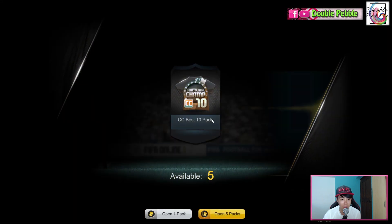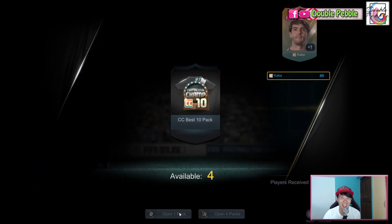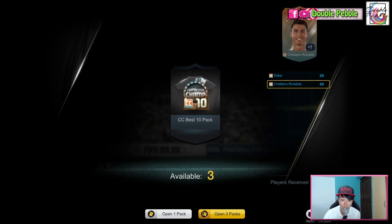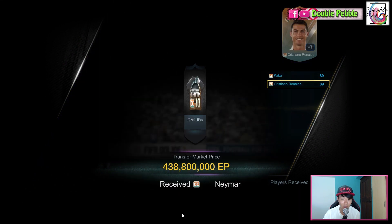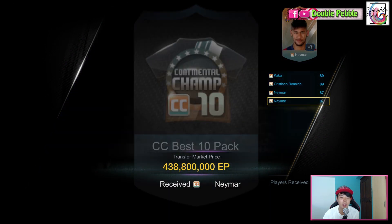Next one is the DC Best 10 — we are looking for those billion dollar players: Hulk, Henry, Ronaldinho. First one is Bosch, then Kaka. Four more to go — come on! Oh, Cristiano Ronaldo at 764 million, decent. Then we have Neymar. Two more packs — Hulk, come on!